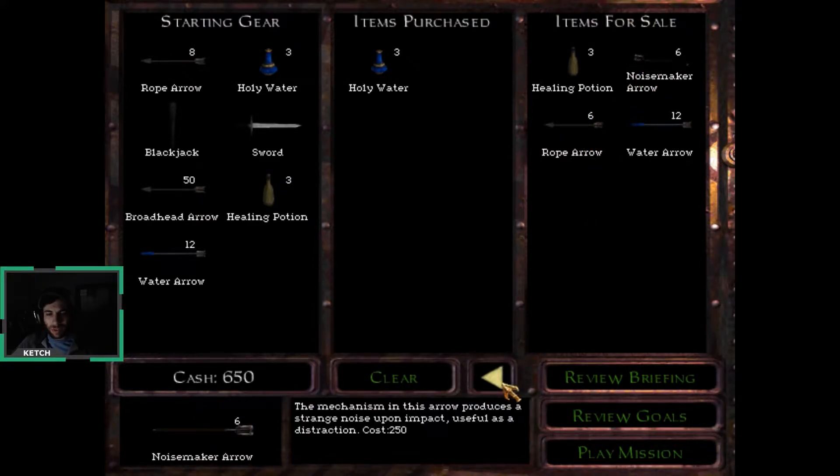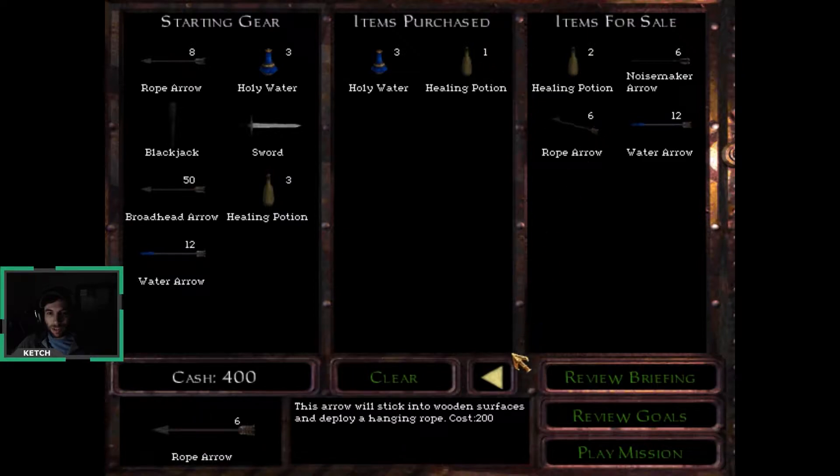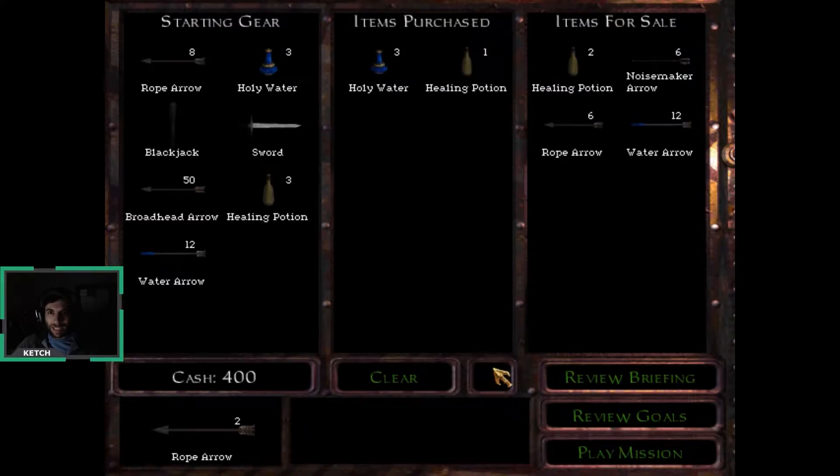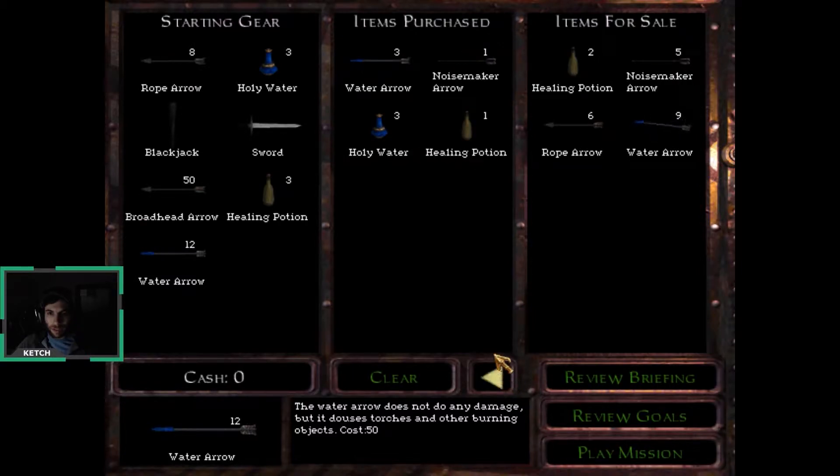Noisemaker arrows would be good against people, but not necessarily zombies. Healing potions — I have three. If I can't kill enough zombies I might need more, so I'm going to pick up at least one more. One more rope arrow... two more rope arrows, I guess. I need to at least have one Noisemaker. I'll fill the rest in with water arrows. I don't know how many water arrows get affected by how many holy waters. So I'm going to play the mission, save as soon as I get in, and then we'll start the normal episode next time as usual.